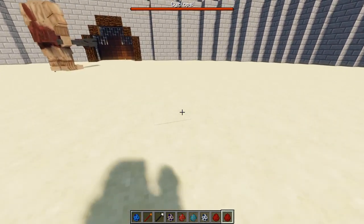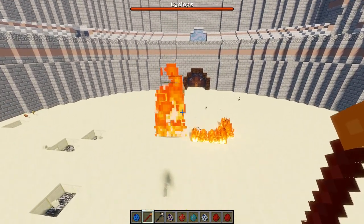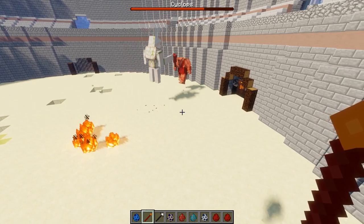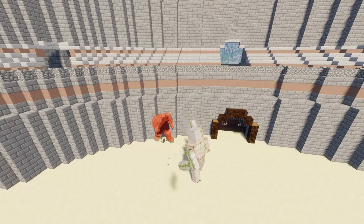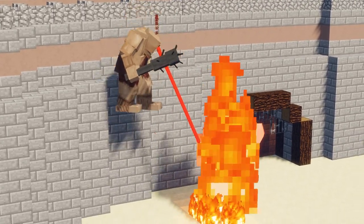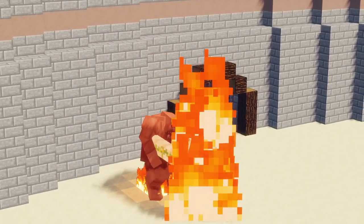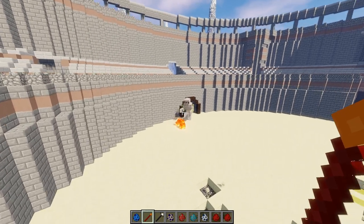They both have a thousand HP but that attack damage from the Mutant Iron Golem is criminally high — he is just ridiculous! The Cyclops can't even act fast enough to counteract him. The Mutant Iron Golem is not phased by the laser beam of death at all. I think the Cyclops is going to die. And — it's done! It's done! How much health did this guy even lose?